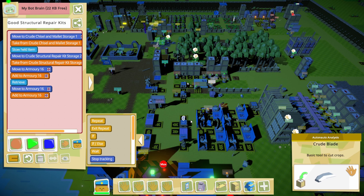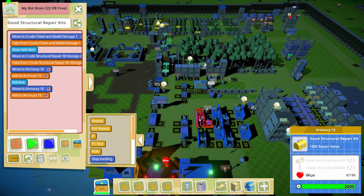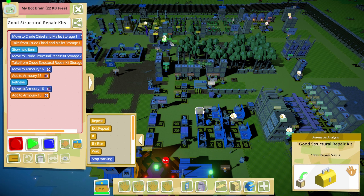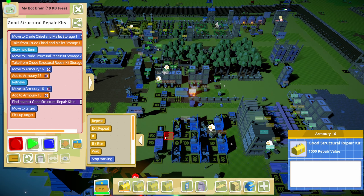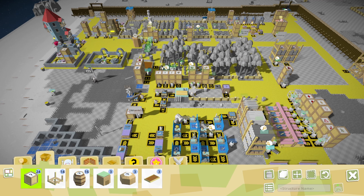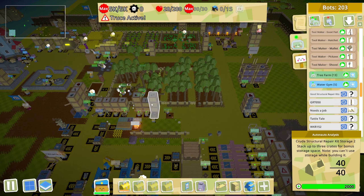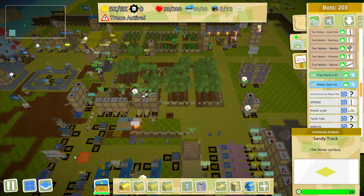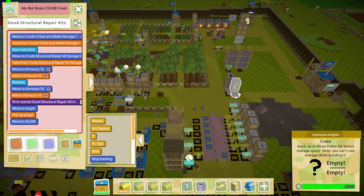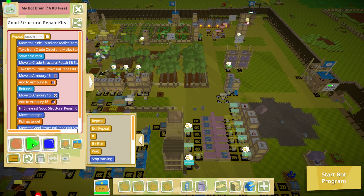Am I out of love? 148 — there we go. I need to stop again because I forgot to put down a storage. Delete that, put it over here — I'm only going to put two of them down because it's quite a lot. Then grab him again, pick up the target, record, and then I want you to bring it over here and do this forever.